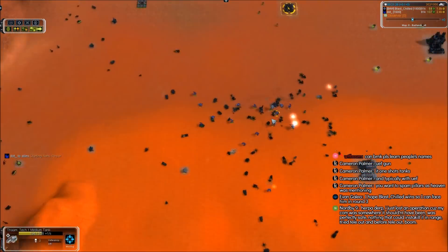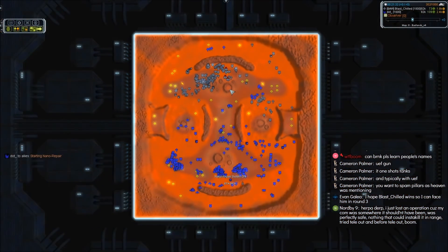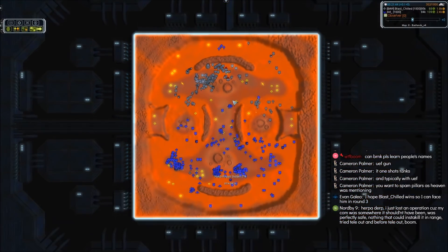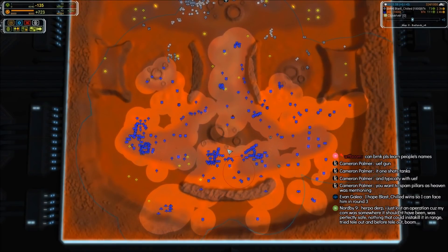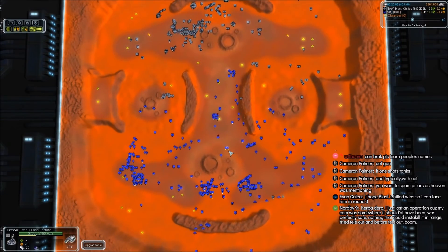Point defense is going up in the center. I'm amazed Blast Shield hasn't used that T2 transport to pick up Percivals and drop them where units were incoming — I think he's very busy rebuilding right now. DOT is at 109 mass per tick versus Blast Shield at 68 — a huge difference. But Blast Shield should be drowning in reclaim whereas DOT won't have so much. DOT could drop engineers on Blast Shield's right side to reclaim — there's about 3000 reclaim in that one engagement pile.